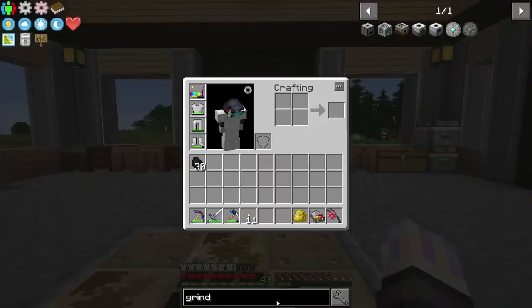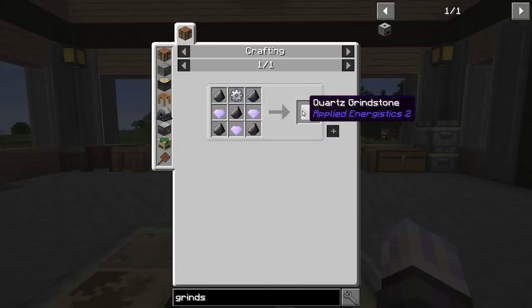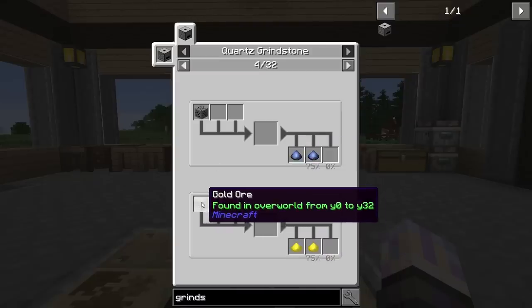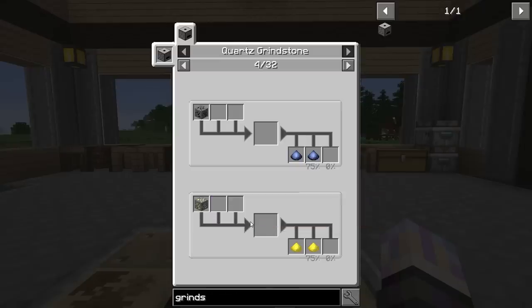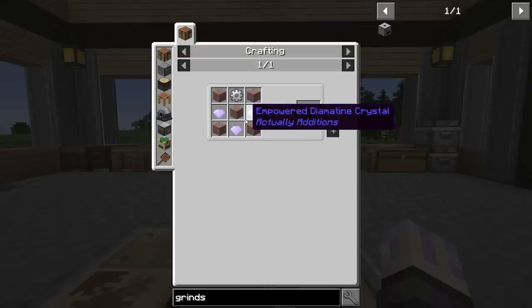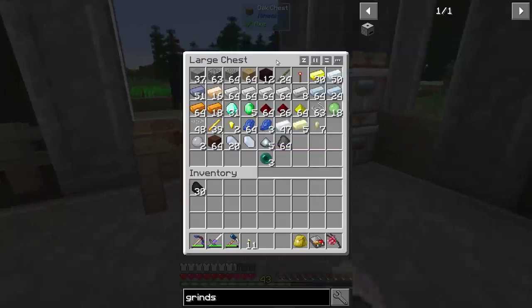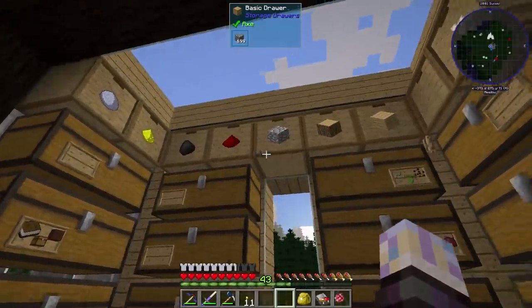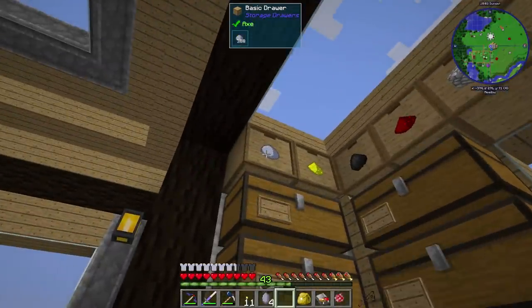The quartz grindstone is going to be our first ore doubling, which is pretty cool. It's not 100% ore doubling - you actually get a 75% chance for the secondaries. So for doing things like gold and nickel, your more rare ores, it's going to be very useful. I don't think I'll sit there and do it for every iron though, because it is very manual. We need a little bit of gear and some diamantine. Let's grab nine diamonds - the recipe is actually cheaper that way.